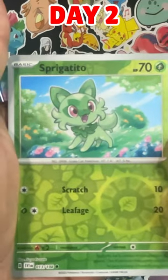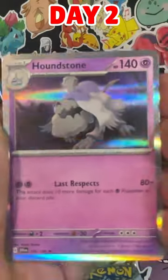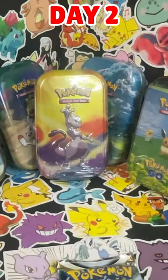First, Spirit of Tito. That card — another holo. The Houndstone. Next pack, Silver Tempest.